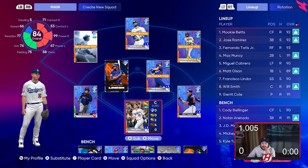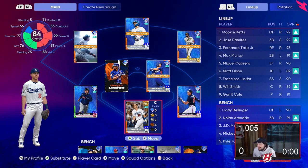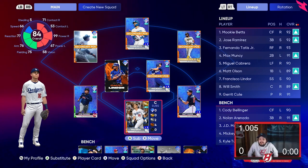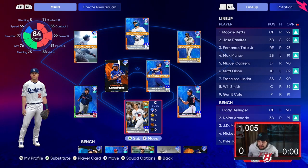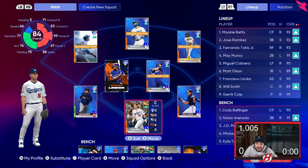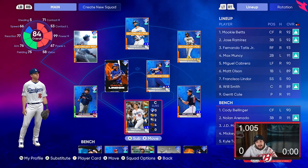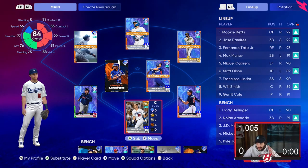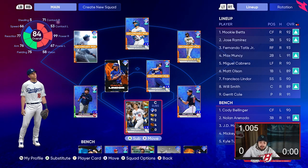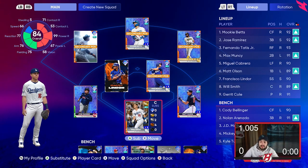So here's my team currently, and it's looking very, very good. It's not quite all-diamond — my catcher is not diamond. I really just like Will Smith, I obviously could have a diamond catcher if I really wanted to. My team is all-diamond outside of Will Smith. How did I do it? I'm not gonna lie, I spent money to buy stubs, bought packs, got pretty lucky. But you don't need to do that to make good amounts of stubs or get diamond cards.